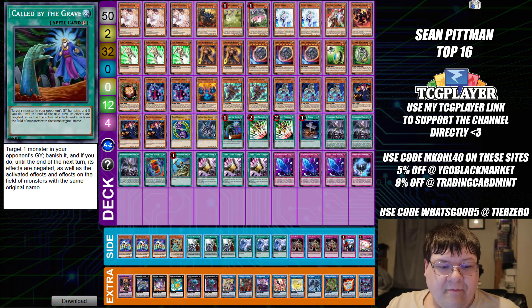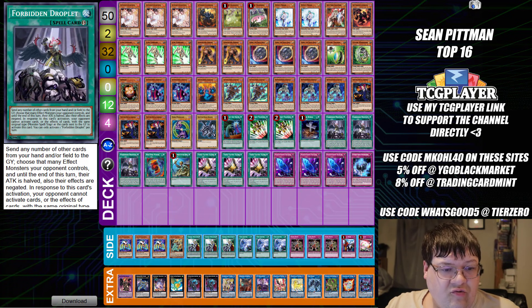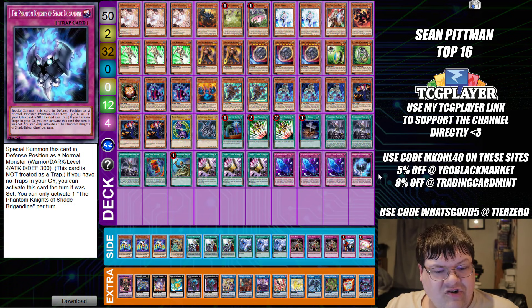One Dark Meditation, one Red-Eyes Black Dragon. Spells: one Called by the Grave, two Emergency Teleport, one Foolish Burial, triple Forbidden Droplet, one Red-Eyes Fusion, one Rhoida, triple Triple Tactics Talents, triple Fogblade, and one Shade Brigadier.